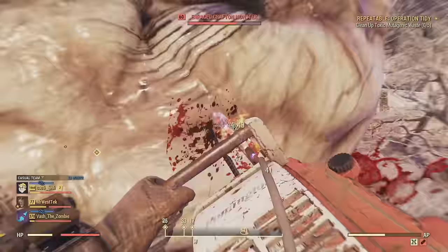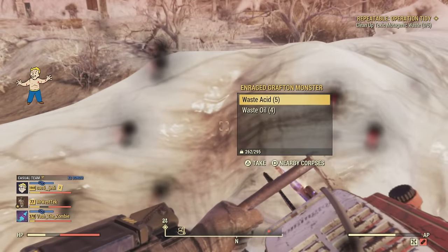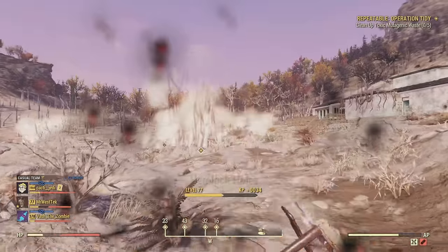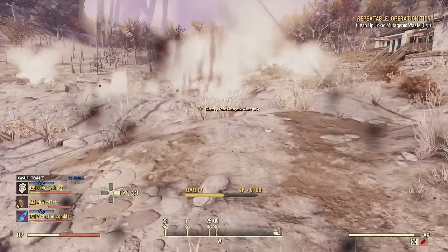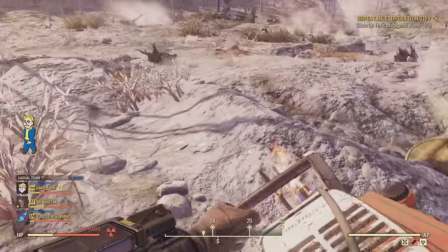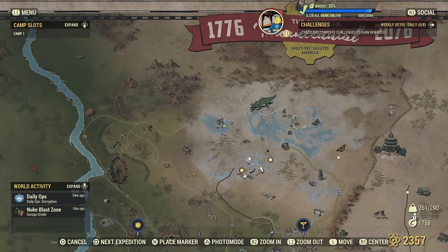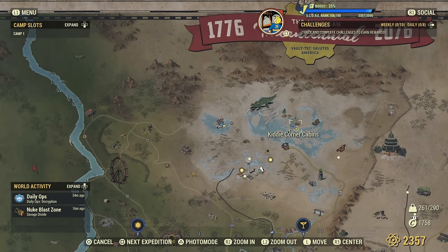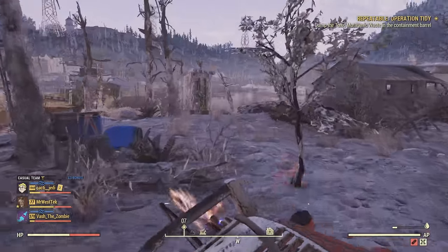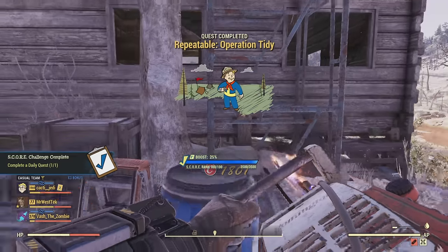So now doing this first miscellaneous mission over in the toxic valley — just keep in mind there are some snallygasters, a grafton monster, and even some scorpions over here. What you're going to be doing is collecting a bunch of toxic waste — I think there are five of them. You're just going to run up to each one and collect it, then bring it back to a safe place called Kitty Corner Cabins on the map. Put these into the blue waste container and that miscellaneous mission is done.